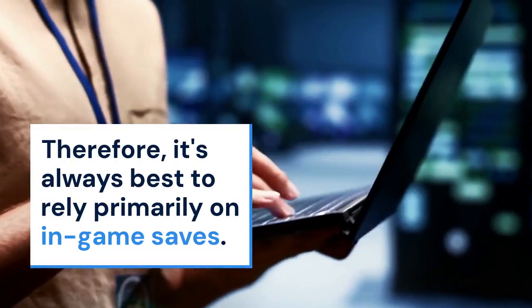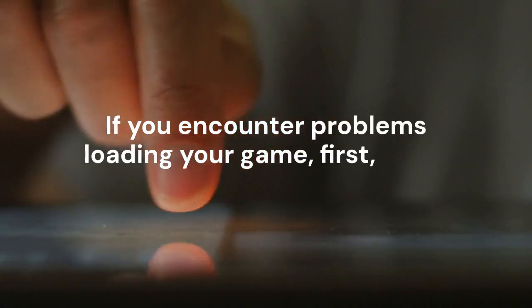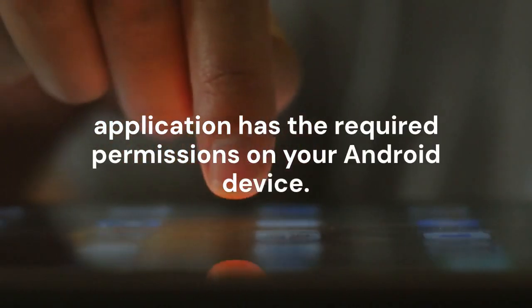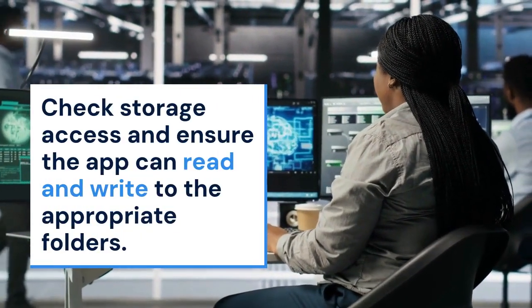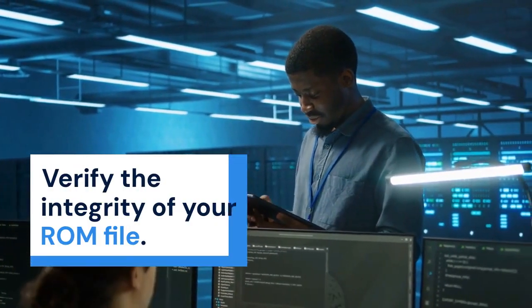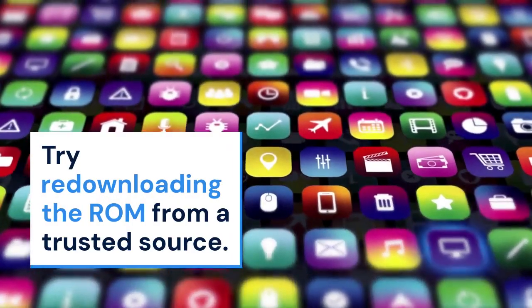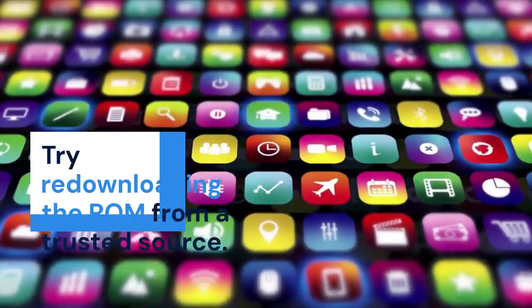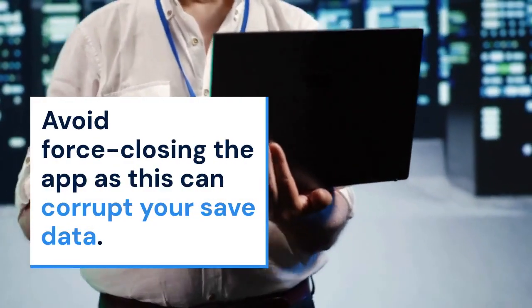Therefore, it's always best to rely primarily on in-game saves. If you encounter problems loading your game, first make sure that the Citra MMJ application has the required permissions on your Android device. Check storage access and ensure the app can read and write to the appropriate folders. Secondly, verify the integrity of your ROM file — a corrupted ROM can lead to save failures. Try re-downloading the ROM from a trusted source. Next, always close Citra MMJ properly after saving; avoid force-closing the app, as this can corrupt your save data.